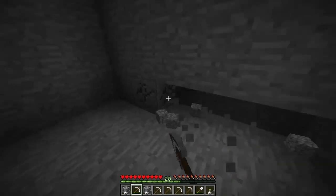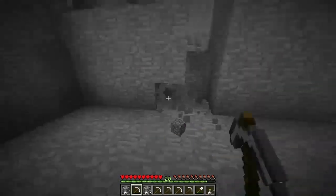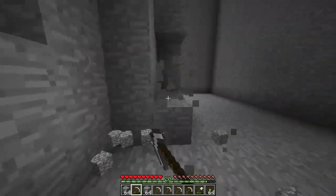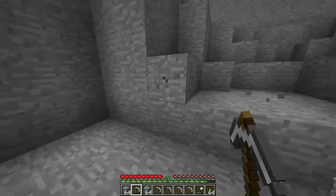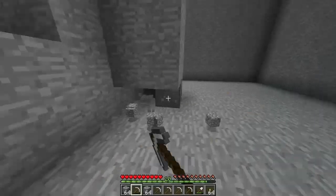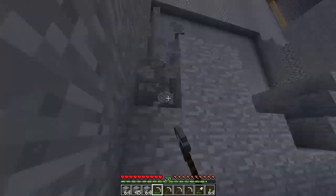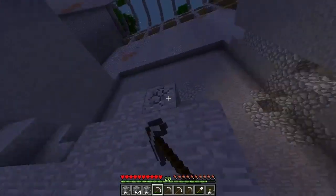I'll probably go down into the nether and grab some glowstone to light it up. Actually, I might make some redstone lamps and light up the area with them, so I can use a light switch to turn on all the lights. Or I could make a BUD switch — a block update detector — that detects if it's daytime or nighttime, which means when it goes nighttime the lights would turn on automatically. That would be really cool.